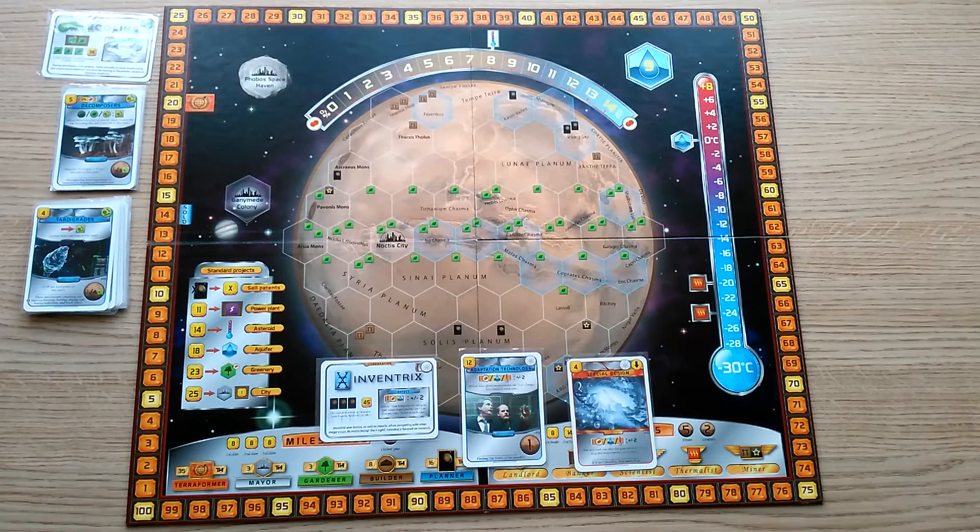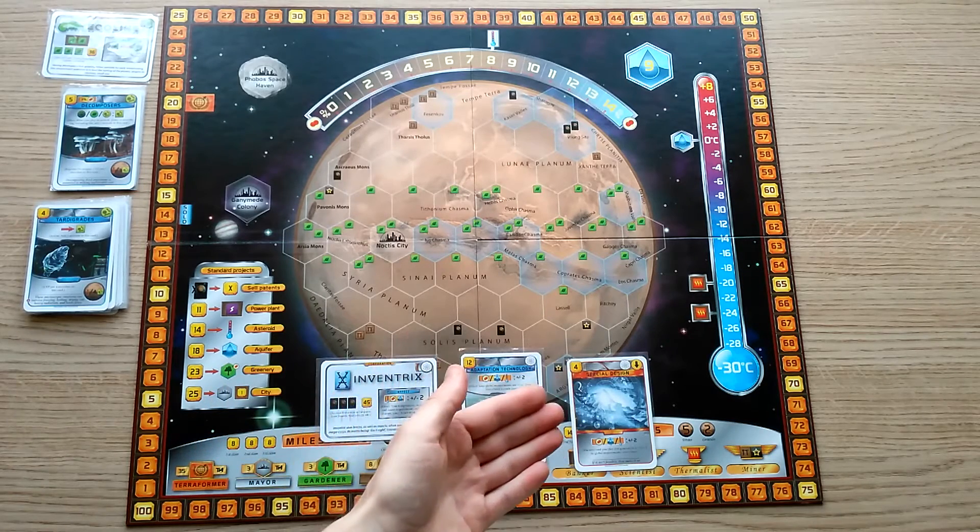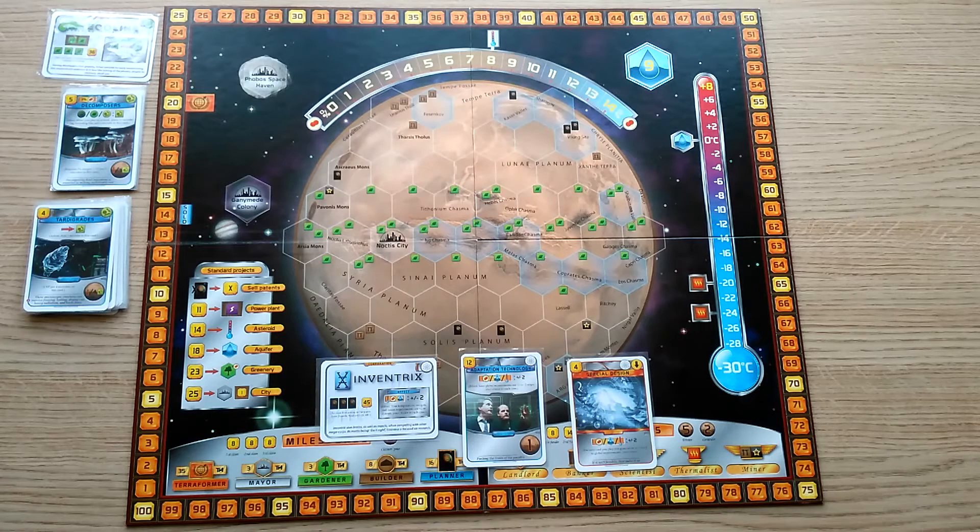Animals work in a similar way to microbes; however, they tend to be more point efficient, giving you one point for every two animals you gain, or even one point for each animal. They have high global requirement conditions, and this is where Inventrix, Adaptation Technology, and Special Design come in really handy, because they will allow you to play them earlier in the game. The more rounds you are able to activate your animal cards for, the more points you'll gain.